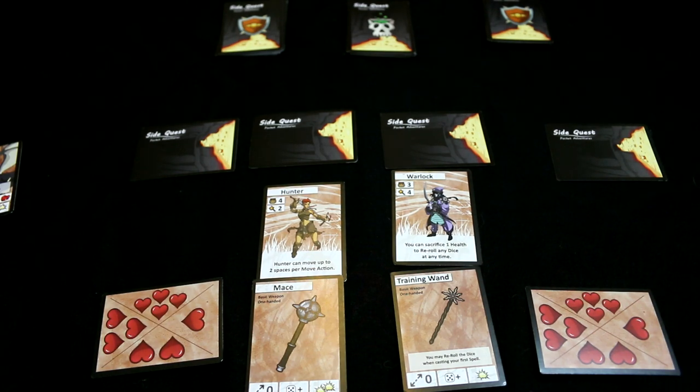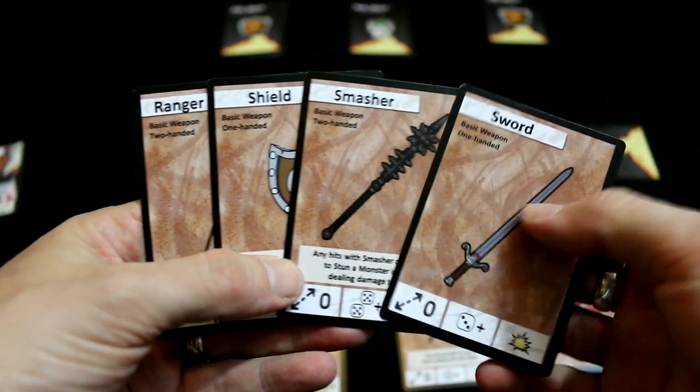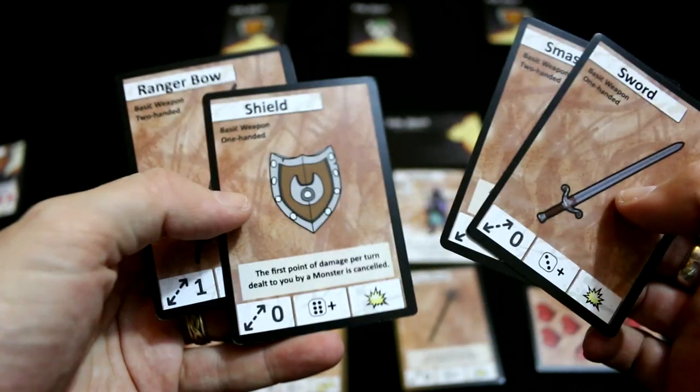You also get to choose your starting basic weapons. There's those ones down on the table — mason training wand and some more here. These are the basic ones. You're going to want better ones quite quickly. They've all got different damage and abilities.